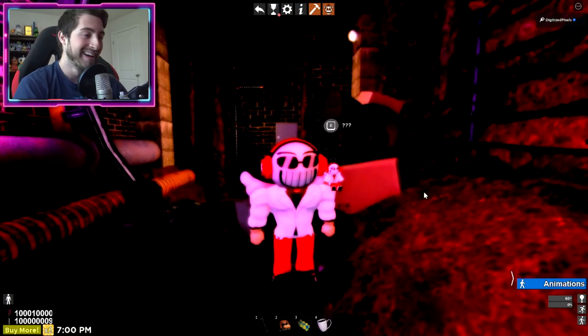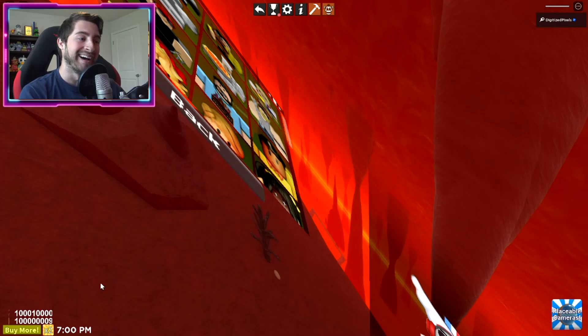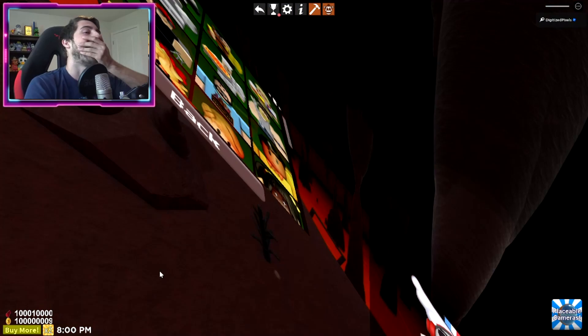This will give you the Eye Cup item. If you want, go ahead and drink it and you've essentially created the Minecraft nausea effect. This is what happens when you reset during the nausea effect.